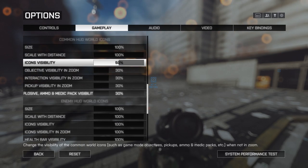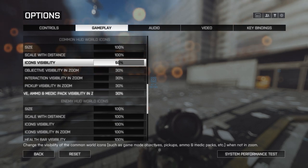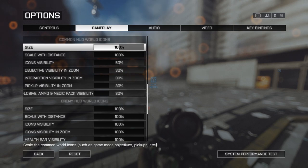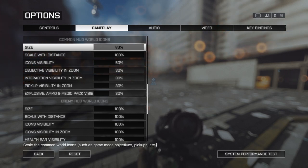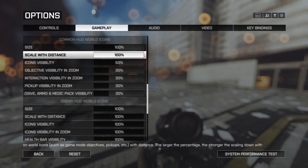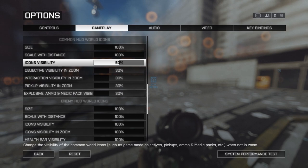Moving on to common icons on screen — things like uncaptured points and ammo packs — I've got scale set at 100% because I still want to see them. There is a bug at the moment where if you change the scale value from 100%, it changes the actual physical size of objects in the game, like ammo packs and health packs becoming smaller by the same percentage. So I'll leave that at 100% for now. Scale with distance I'll also leave at 100%. The icon visibility, however, is important — I drop it to 50% so icons are less intrusive when I'm hip firing or aiming down sights.